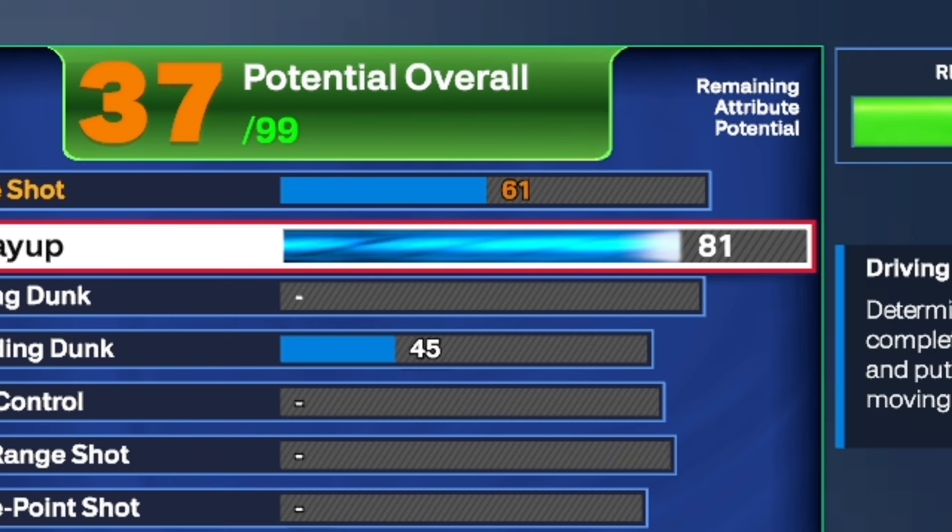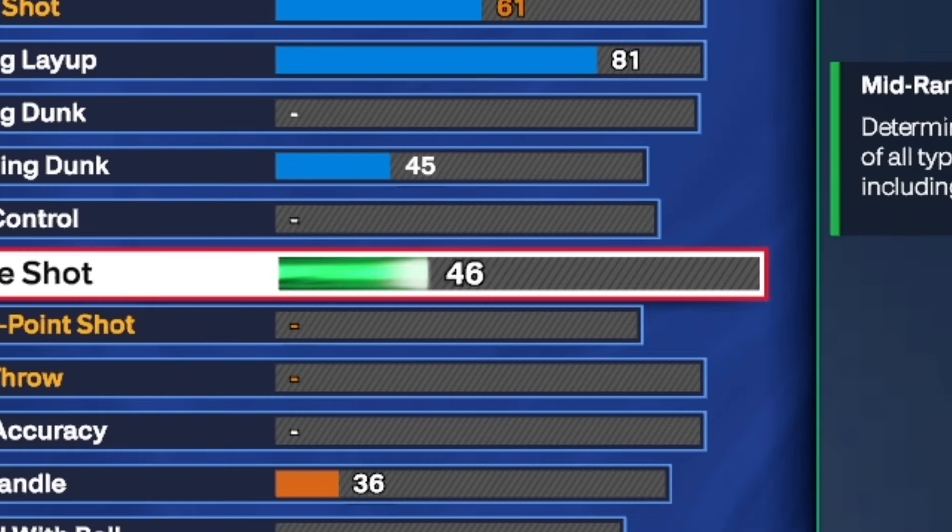This is my most used player, and an 81 driving layup is very good. It gets you DeMar DeRozan and LaMelo Ball layup style because you are 6'6", so you only get those.